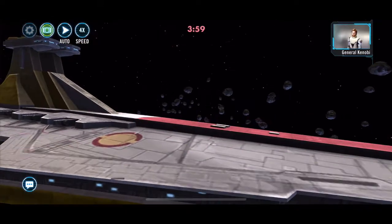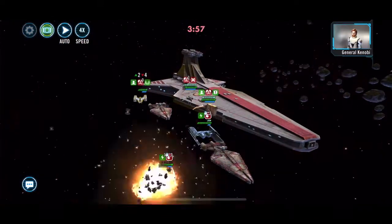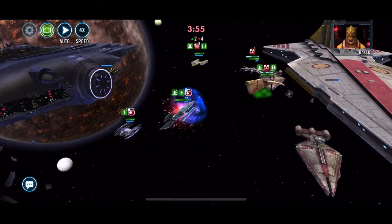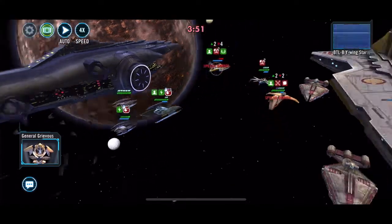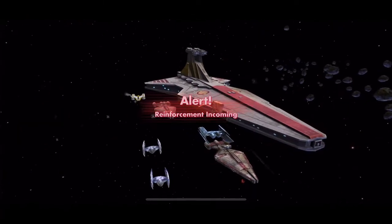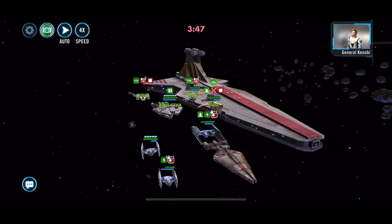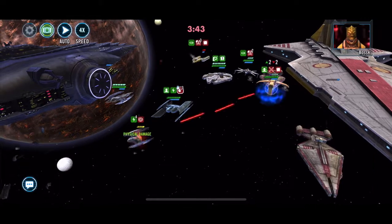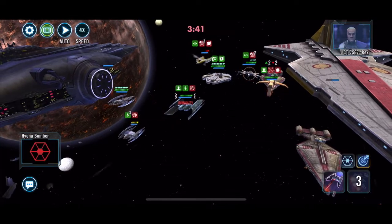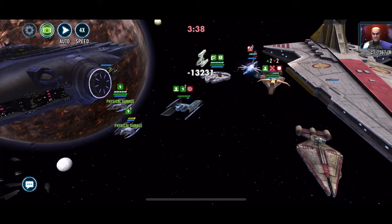Even if Plo comes in and heals them all, they're all ability-blocked for one turn. Then you send in your Vulture Droid and it will spread plague. Reinforcement-wise after Vulture Droid, I've got a Relic 7 — well, it's not max relic anymore.